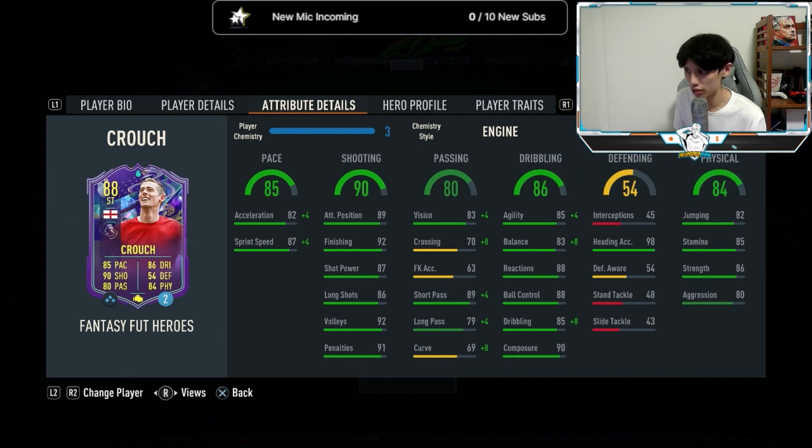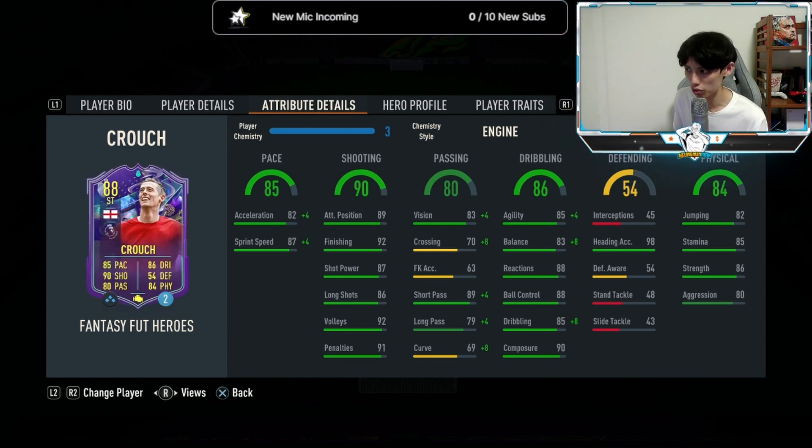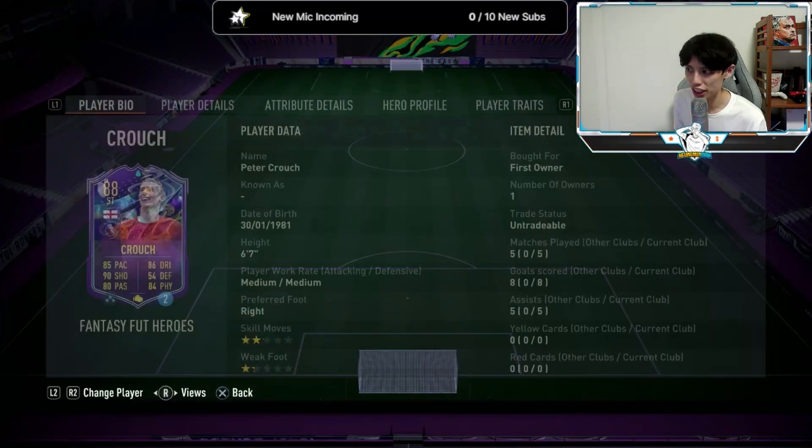Let's go over the cons of the card. Peter Crouch's agility and balance just doesn't cut it — he's really clunky. That's why I initially wanted to try him on the hunter chemistry style, but even with the engine he turns really slowly, so I'm not going to try hunter. His long passes and through balls are actually really slow as well, so just play short passes with Crouch. He's also a bit slow when he makes runs in behind the defense. The medium-medium work rate actually kind of hurts him.